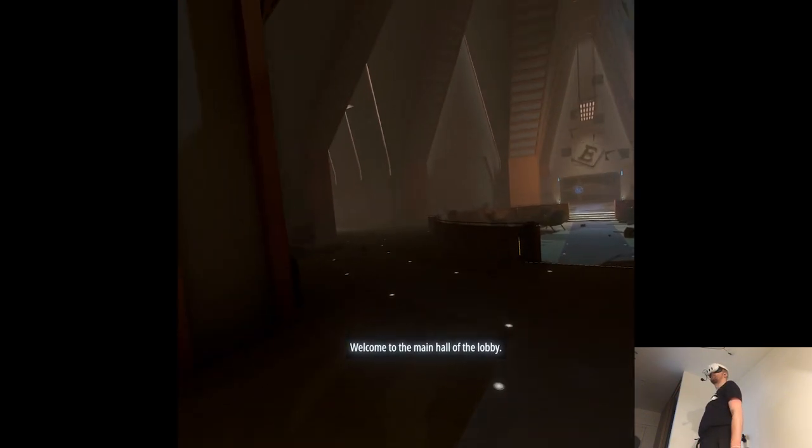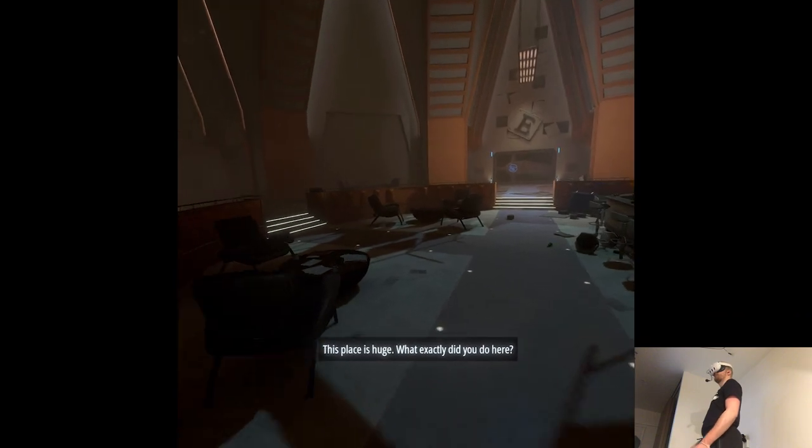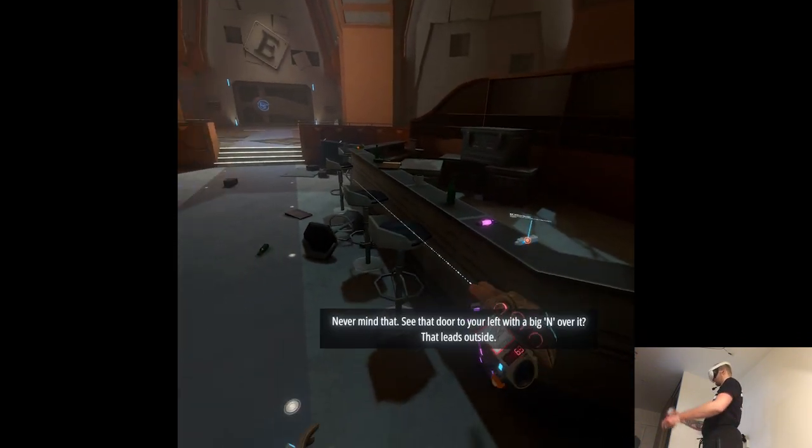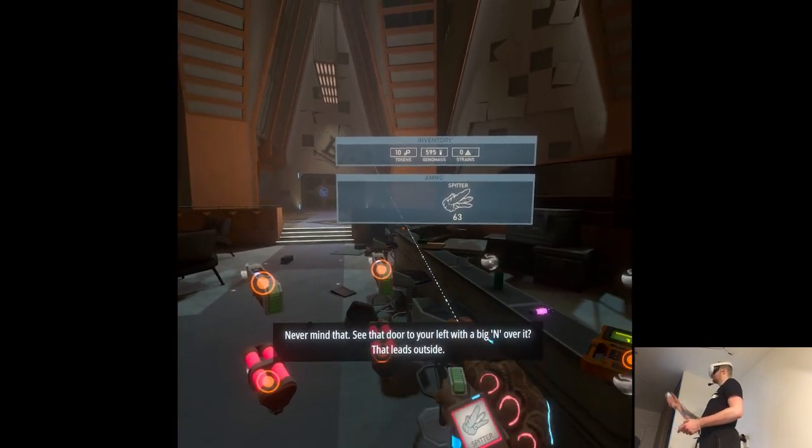Welcome to the main hall of the lobby. This place is huge. What exactly did you do here? Never mind that. See that door to your left with a big N over it? That leads outside.